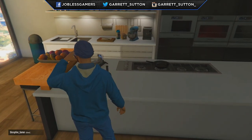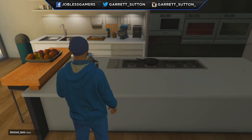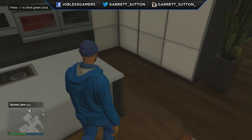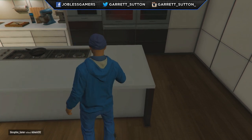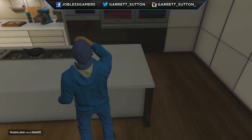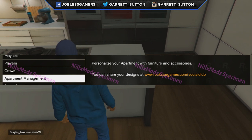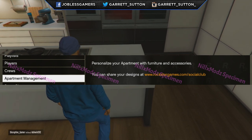Let's jump right into the pictures and information provided to us by the modding community. This option will be accessible through the start menu, similar to how you can create a job — this is how you will manage and customize your apartment. It will be under Playlists, Players, Crews, and then you'll have Apartment Management. When you hover over Apartment Management, you get the text: 'Personalize your apartment with furniture and accessories.'